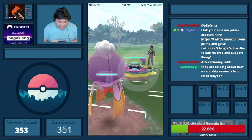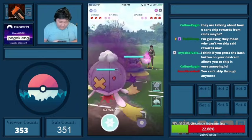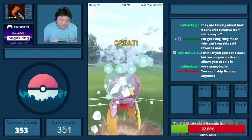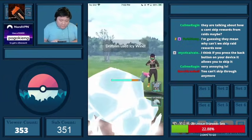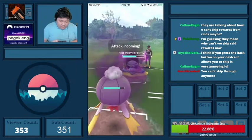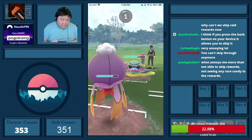This next matchup is almost impossible for me. They have Alolan Muk, and Alolan Muk is going to be good against two of my Pokemon — Drifblim and Ninetales — for different reasons. I thought about shielding as I was going up to it.